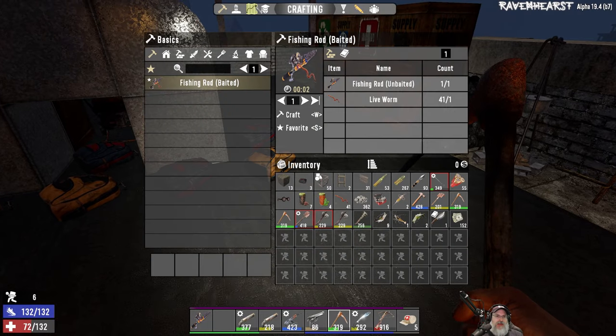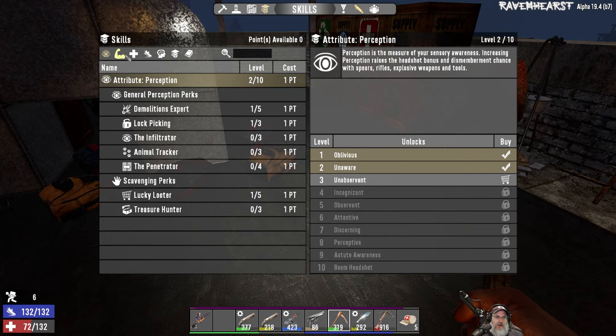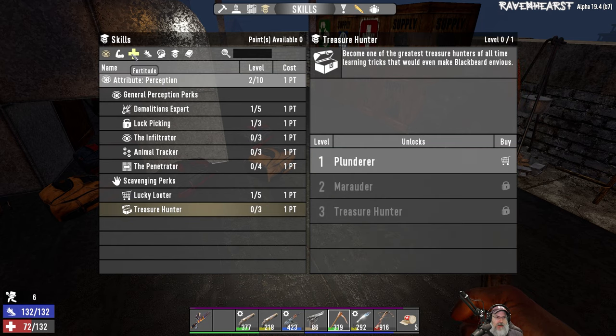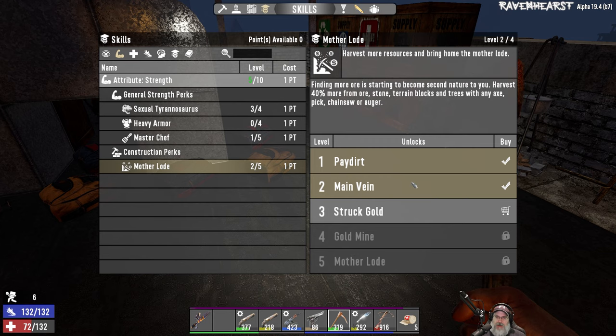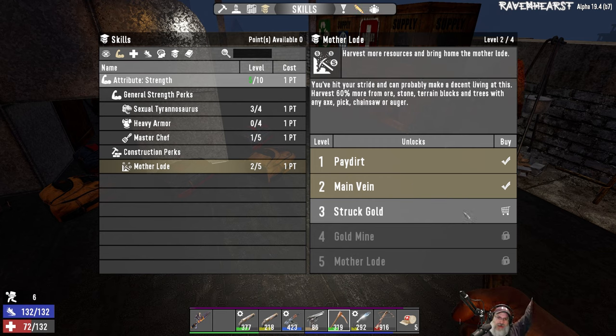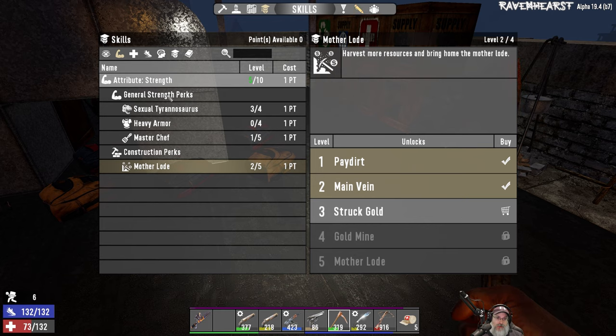I got another point and put it into strength — specifically Mother Load — because I'm doing all this mining, so it makes sense. I might even put the next point into level three too, just because we get that much more resources.